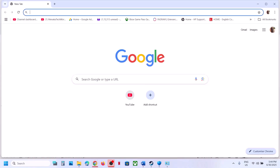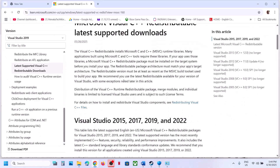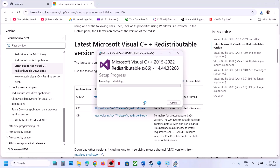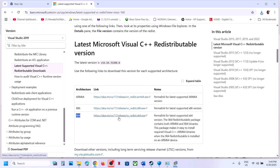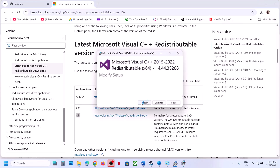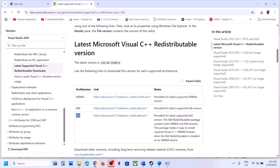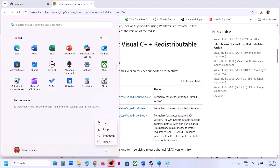The next step is to install Visual C++ redistributables. Copy the link provided in the video description, open it in a browser — it will take you to the Microsoft website. Scroll down and you'll see x86 and x64 versions. Install both files. Download x86, run the exe — if you see Repair click Repair, if you see Install click Install. Do the same for x64. Once both are installed, close the window and restart your computer. After the restart, launch the game and check.